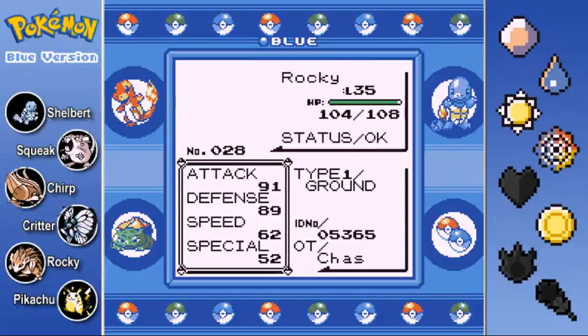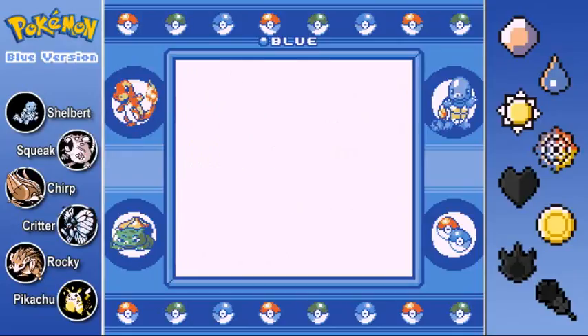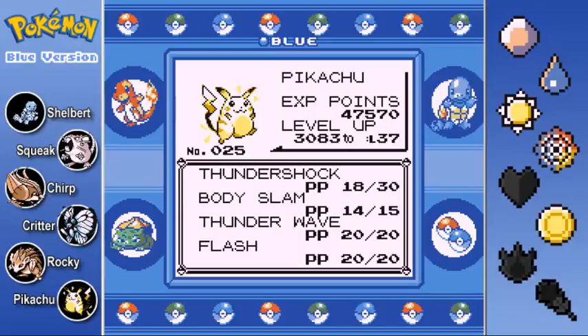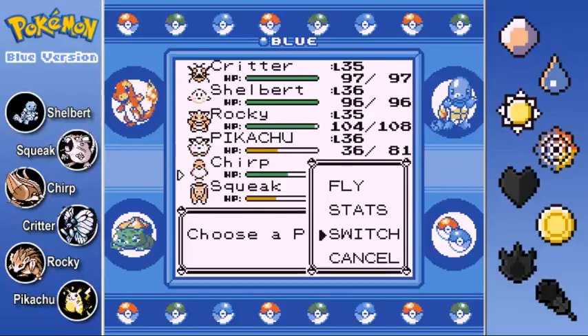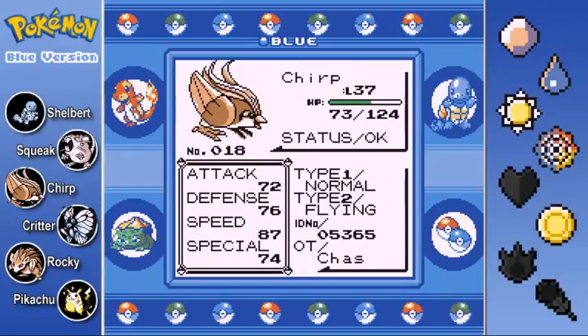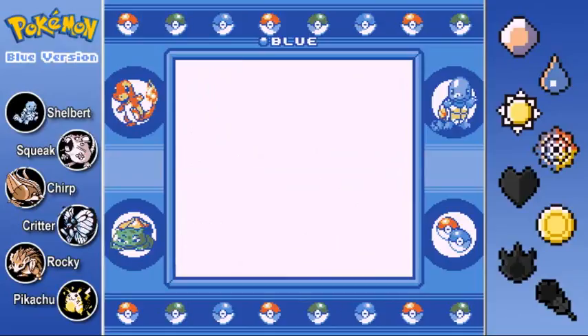Here is Rocky the level 35 Sandslash with 91 Attack. I love seeing his attack stat at the start of each episode. His move set is Dig, Rock Slide, Cut, and Sand Attack. Pikachu is level 36 with 84 Speed — I love that too. He's got Thundershock, Body Slam, Thunder Wave, and Flash. And Chirp actually evolved into Pidgeot last episode. He is now at level 37 with 87 Speed. He's got Fly, Quick Attack, Sand Attack, and Whirlwind.